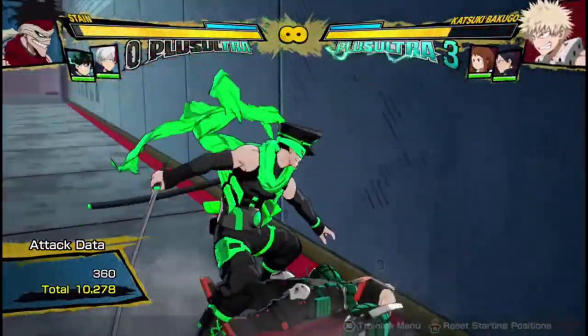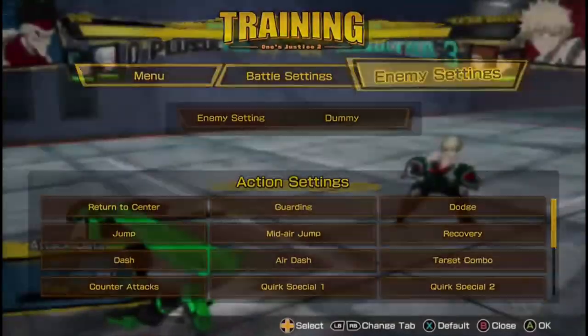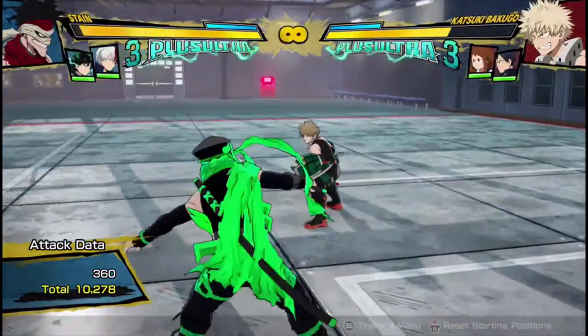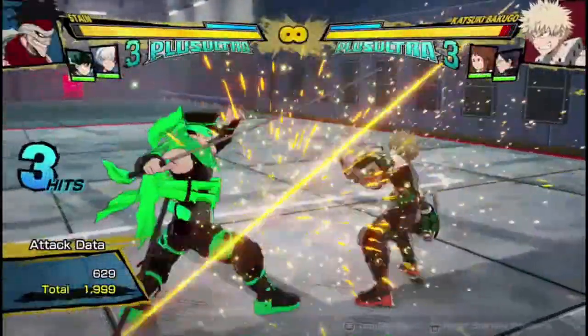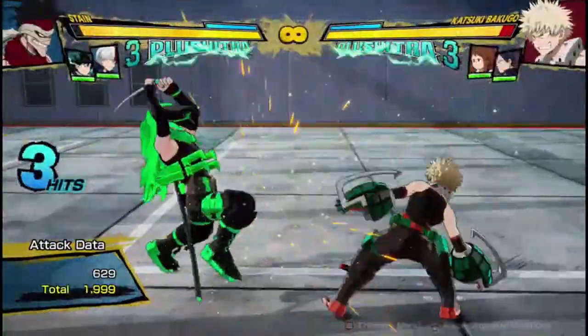And then if I cancel that a bit earlier, it's going to do about 10,400 damage, which is really good for a single dash cancel. He definitely has above average damage if you are able to hit all of his combos consistently, which can be a bit tricky sometimes — you saw where I messed it up a few times. The hardest part is sometimes I don't connect the 3 hits into this, so you just have to make sure you cancel it really quickly.